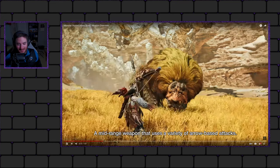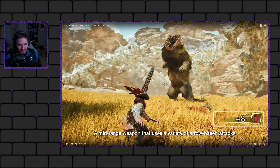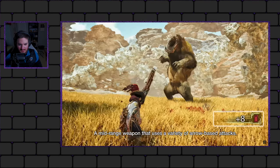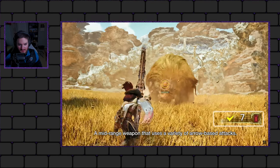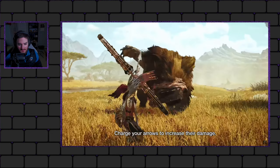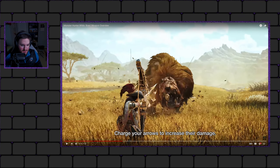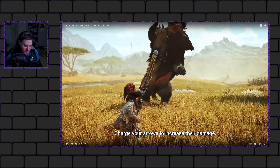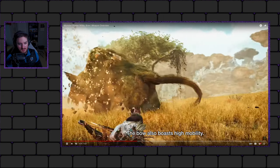So we got our normal shots here, it looks like power shots. It looks almost like the spread bow right there. Obviously we had the coatings — that's what it was showing there — charge your arrows, like always. It does look like the aim point's a little interesting.